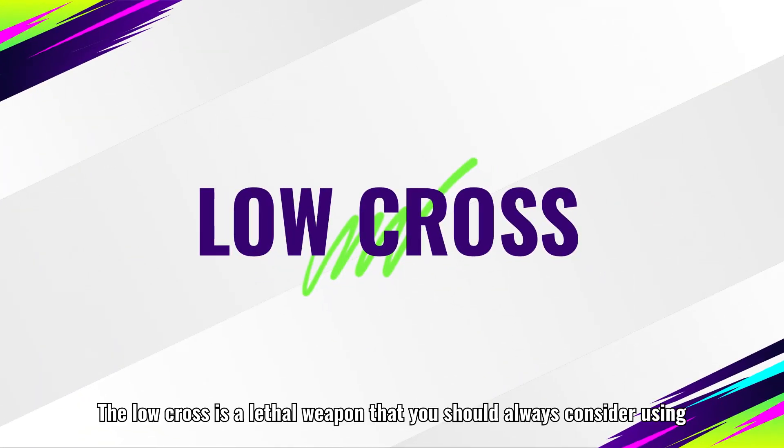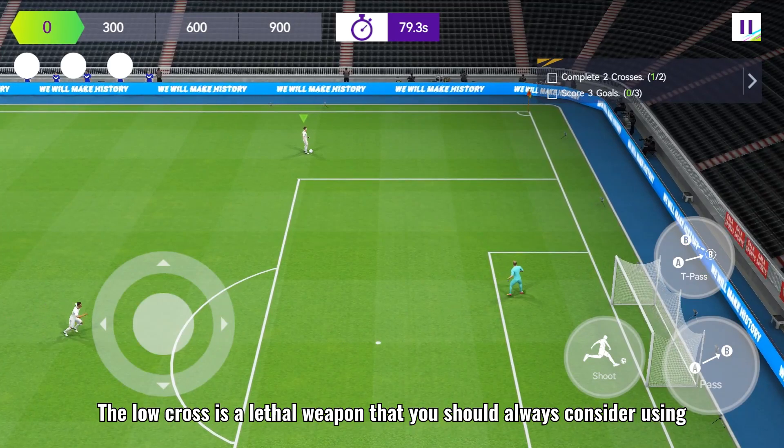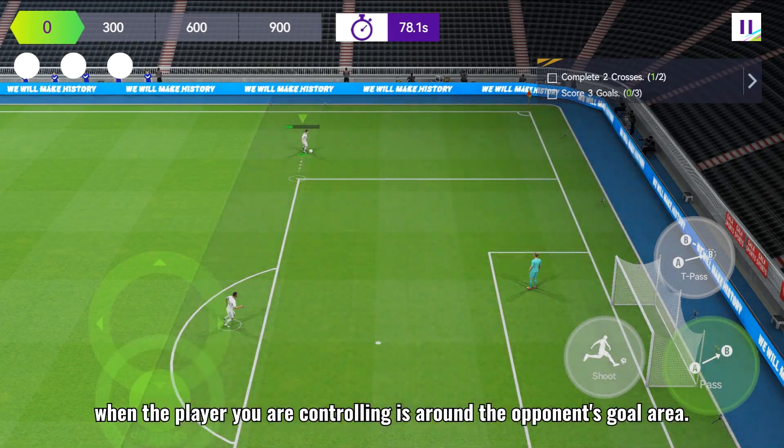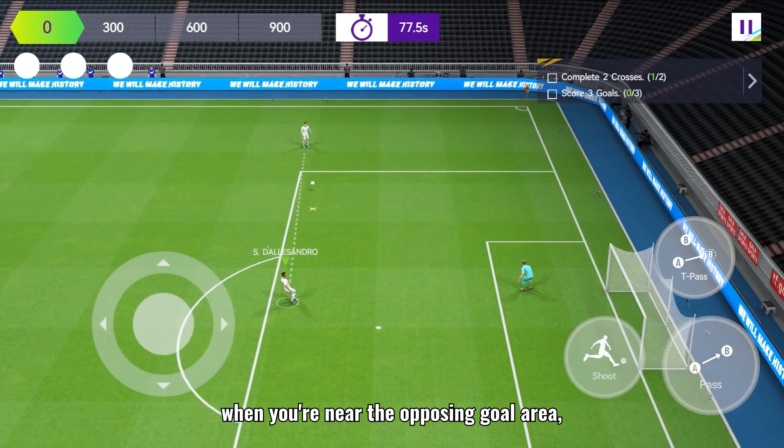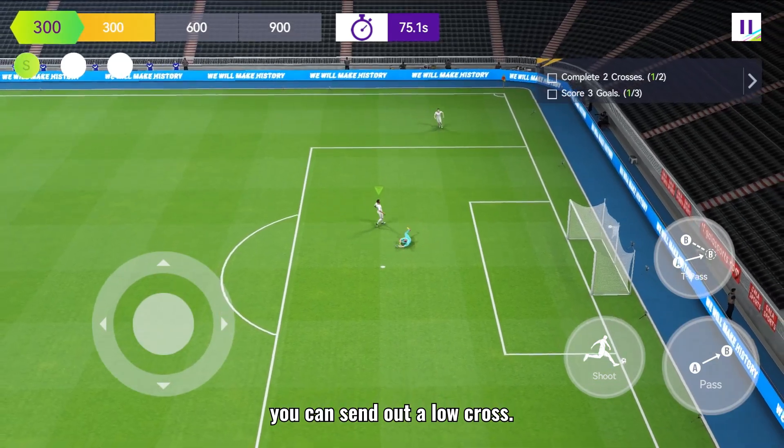Low cross. The low cross is a lethal weapon that you should always consider using when the player you are controlling is around the opponent's goal area. By double tapping the pass button when you're near the opposing goal area, you can send out a low cross.